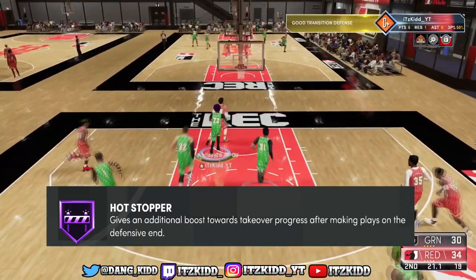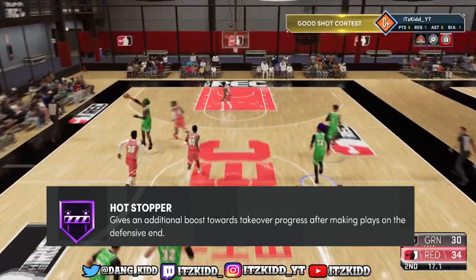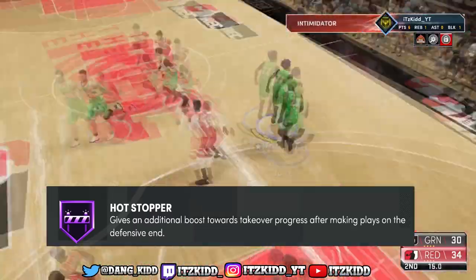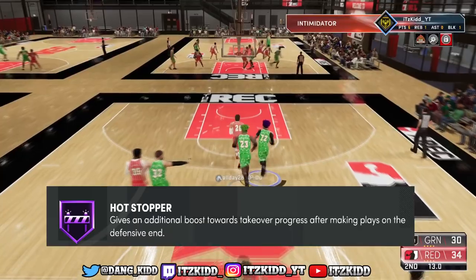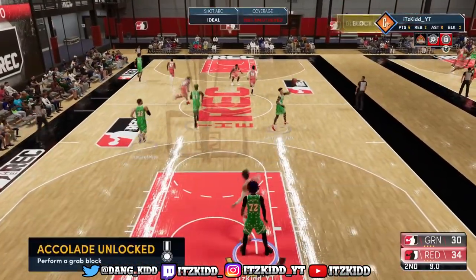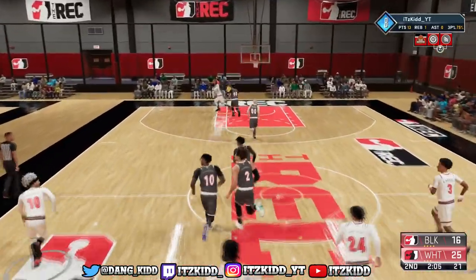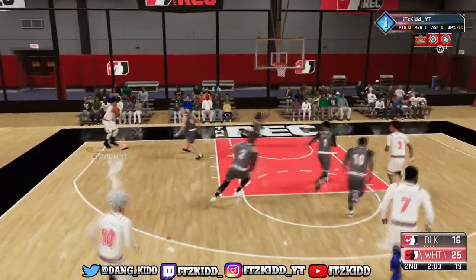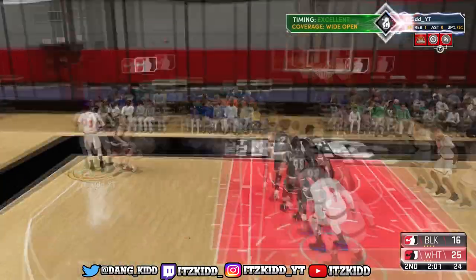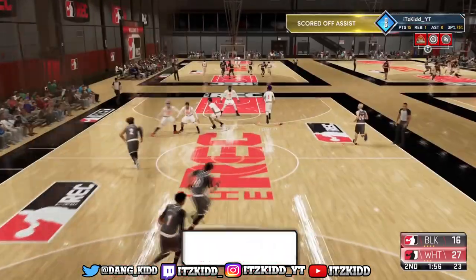Those are pretty much the four badges. I highly recommend you guys try these badges out on either gold or Hall of Fame — make sure you're using the right badge that fits your playstyle. Like if you are the playmaker of the team, if you're the point guard with the ball in your hands a lot and you have extra playmaking badges, try putting Special Delivery on Hall of Fame or gold and hit your teammates with flashy passes and see what happens.